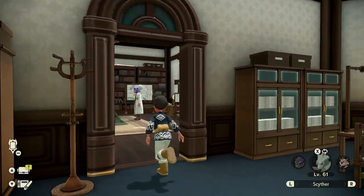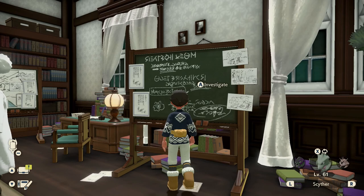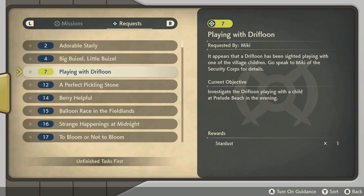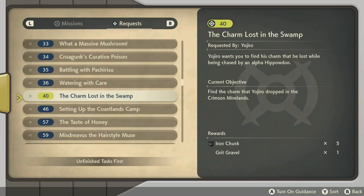Shaymin — Shaymin Land, Shaymin Sky — a pretty cool Pokemon to get your hands on. Just like with Darkrai, an awesome mythical, but once again, you're gonna have to complete some requirements before it actually becomes available in the game.